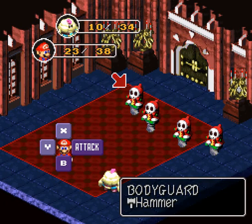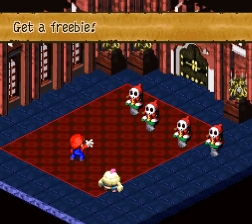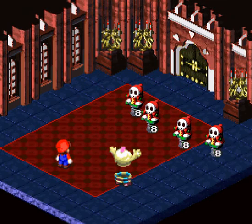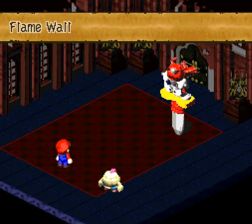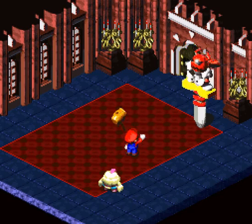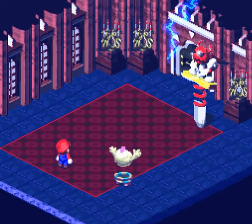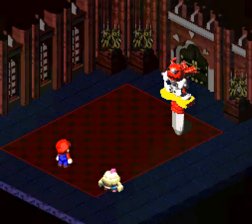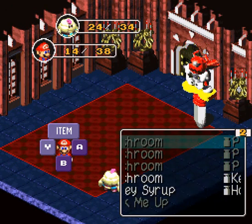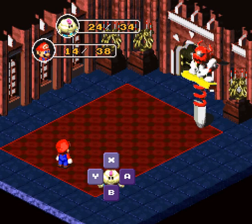And Mack takes off on us — how rude. Let's actually use a Mushroom on Mallow, keep him healthy while Mack's away. And we got a free one. And with another Thunderbolt — there's Mack — and he just decides to cast Flame Wall again. He's so annoying. At least he missed Mario, so we don't have to deal with the extra damage. We're running low on Flower Points, so we're actually going to use a Honey Syrup to keep Mallow's attack going. And we got a free one of those too — awesome.